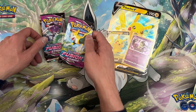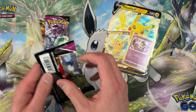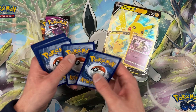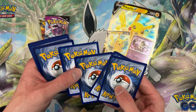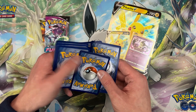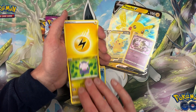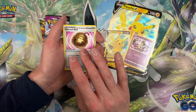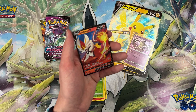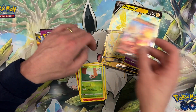Fusion Strike first, then Brilliant Stars. Fusion Strike code card. We have one, two, three, four. That card looks weird — I know it's the energy but it just looks a little different, maybe it's the lighting. Geodude, Snubbull, Barracuda, Goomy, energy, Faerie Bell, Ninetales, Grubbin, Cinderace V. There we go, Cinderace V.